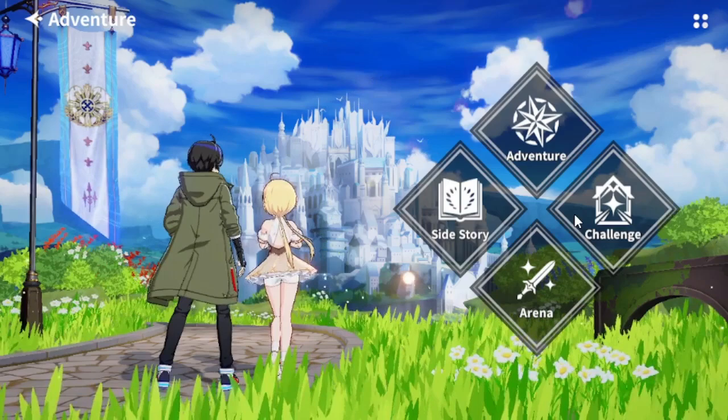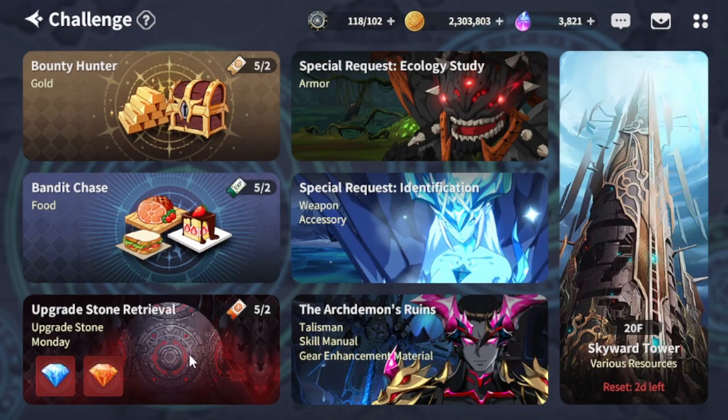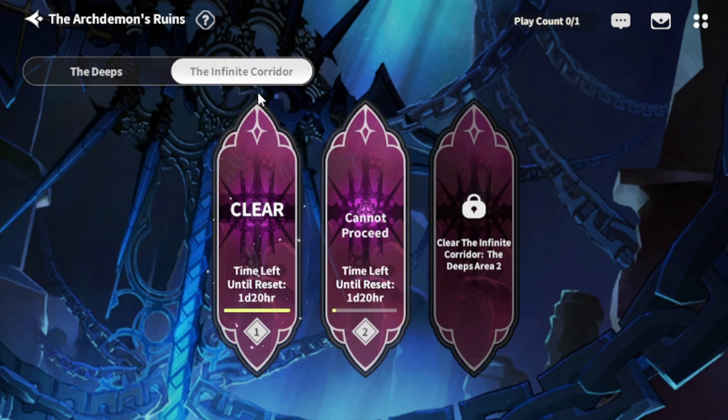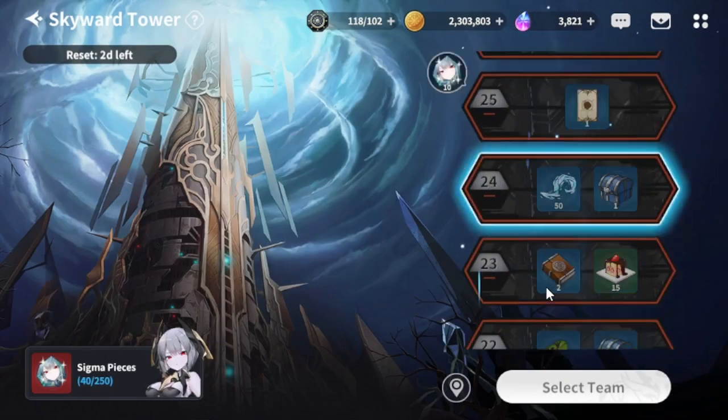The variety of content in Outer Plane is quite expansive. You have the adventure mode, which is the story. Then you have challenges — your daily stockade aspects, gold farming, food which is basically your XP, upgrade materials for your characters, gear including armor, weapons, accessories, and talisman. There's also a unique roguelike mode where you pick different buffs to proceed through different areas, and then the Infinite Corridor.